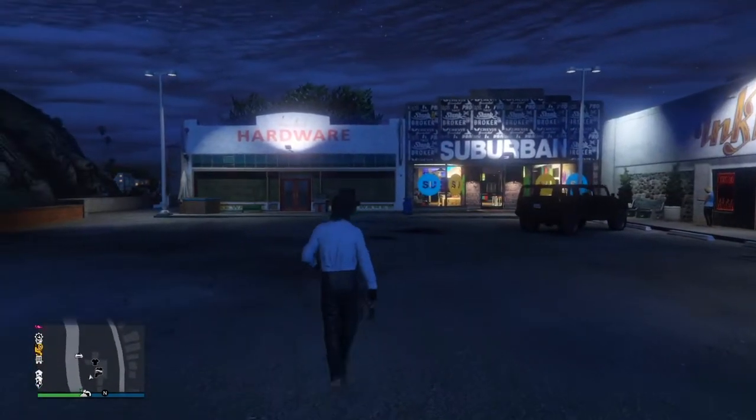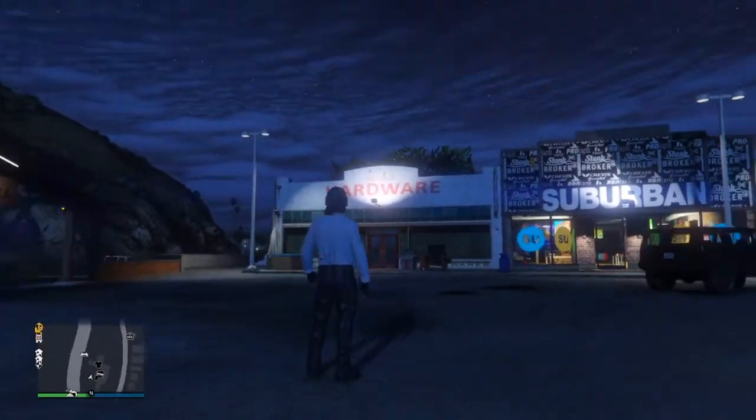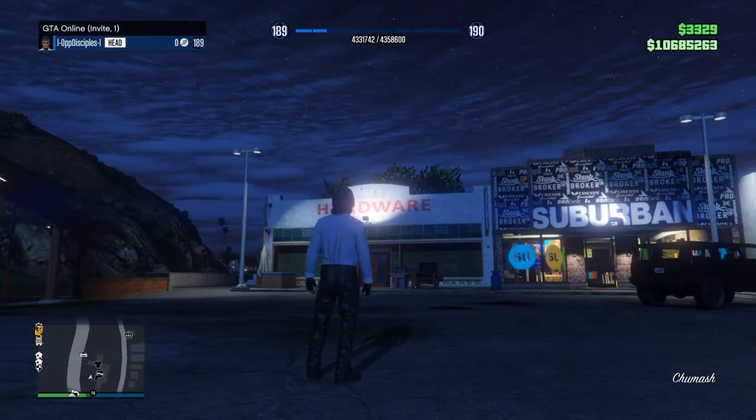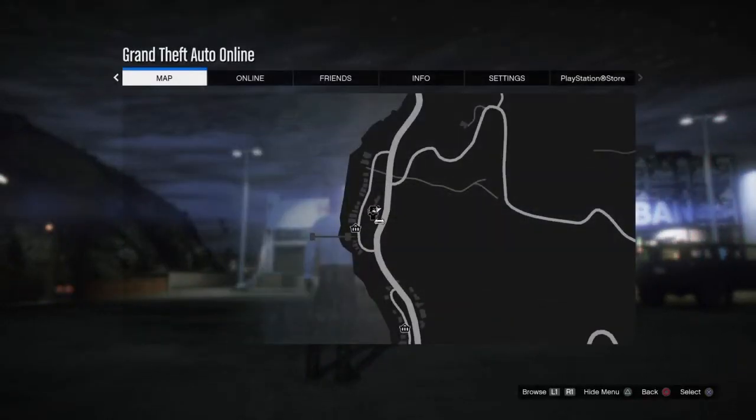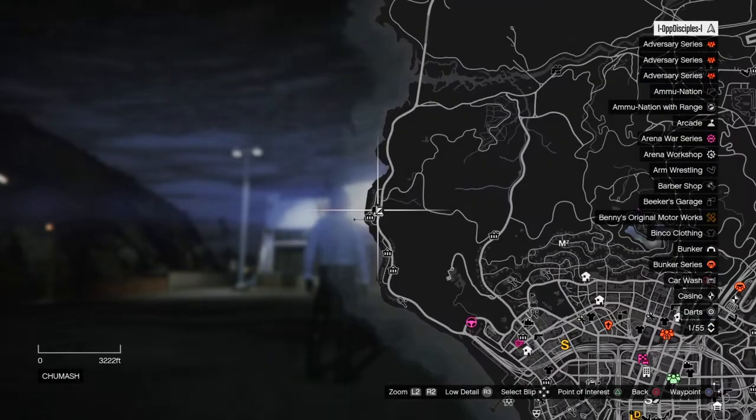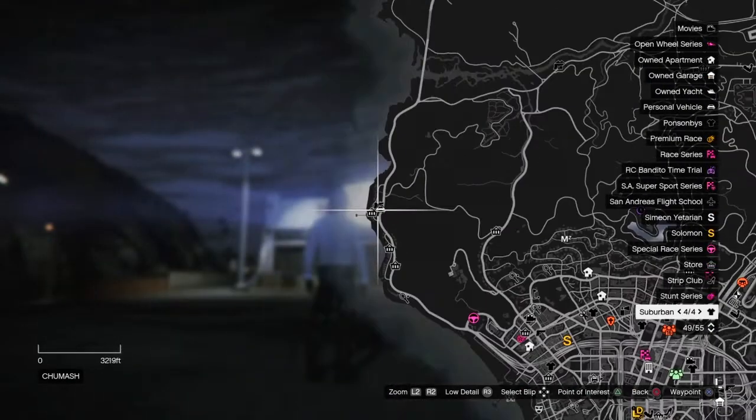First thing guys, it's pretty much simple — go head over to an invite session or a public session, doesn't matter. Head over to an invite or a public, any session of your choice. If you got that done, head over to this location on the map like I am. Head over to this location.